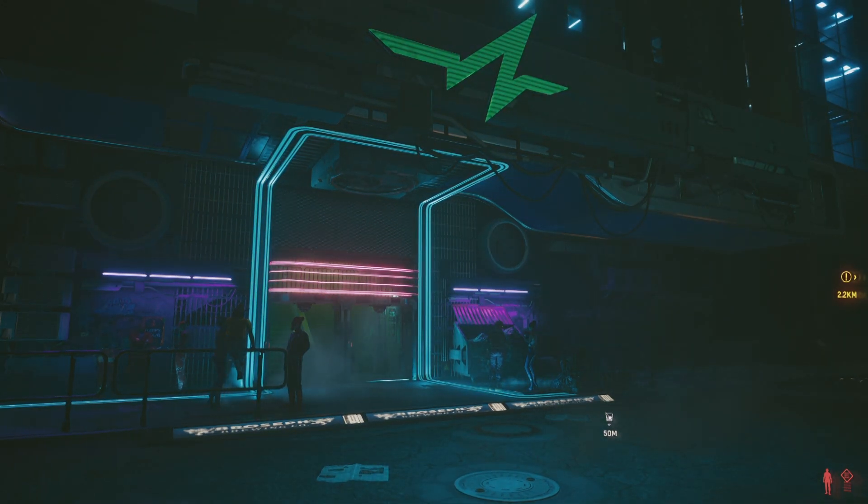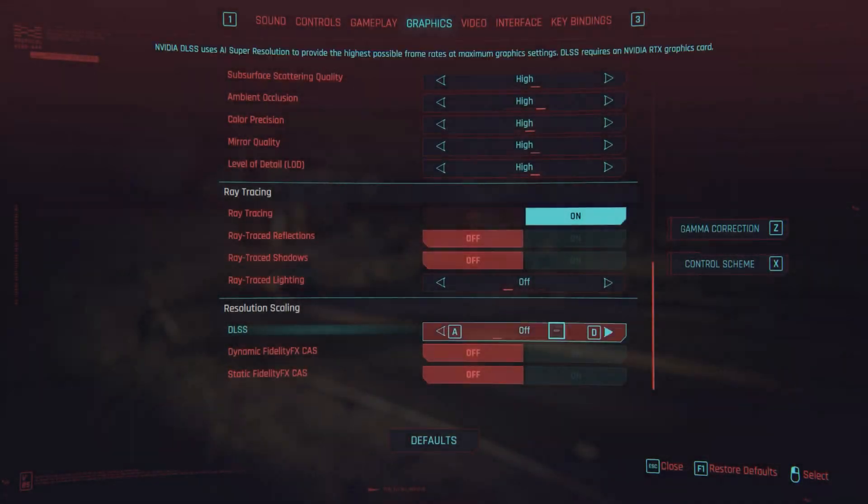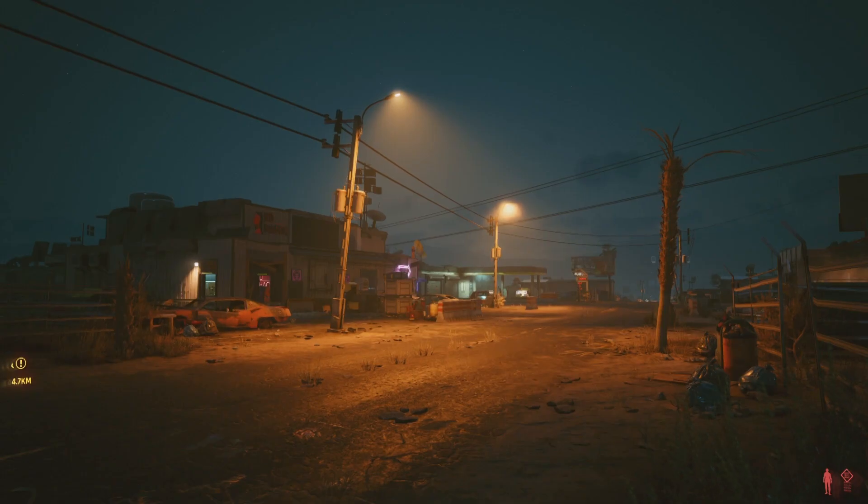If you don't have that headroom, it may not be the end of the world because up next is DLSS. DLSS takes your game resolution down a notch depending on the setting, then uses AI to upscale it to whatever resolution you're targeting — and honestly it does a very good job. Even on a 2080 Super with DLSS 1.0 it makes a huge difference. If you have a 30-series GPU, you have DLSS 2.0, which is a much better iteration.